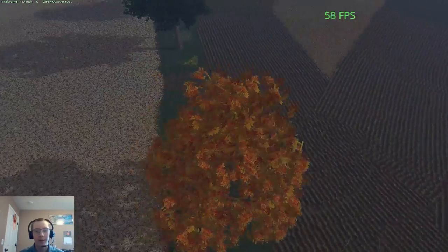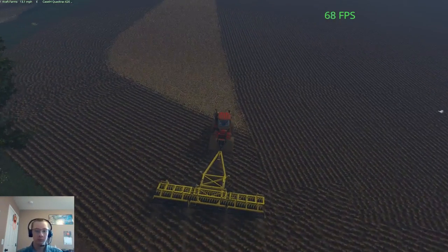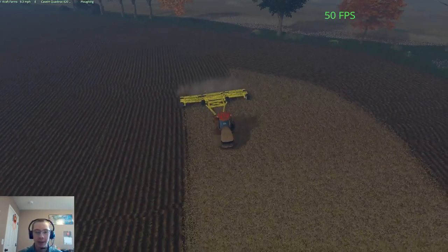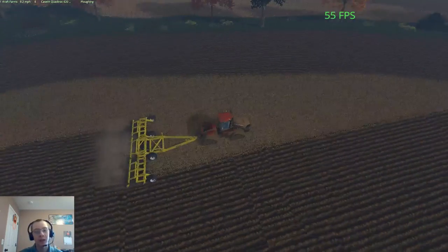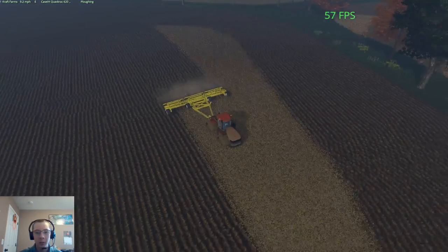I've had mods before where I'm sitting there wondering why it isn't getting dirty even though it has spec maps in Giants Editor. Then you go look in the XML and it's set at like 300. I've found that 30 usually works the best. Some mods when you set it at 30 it gets dirty almost instantly, so you have to adjust it, but for me 30 is about the best amount.